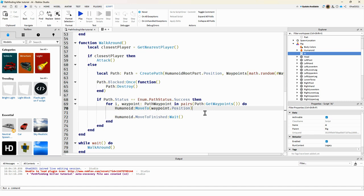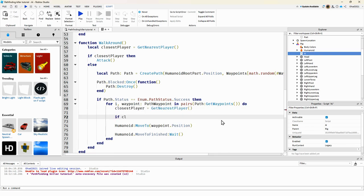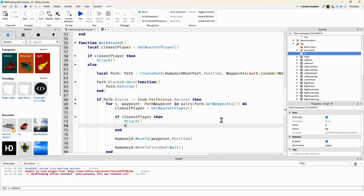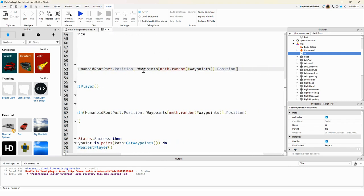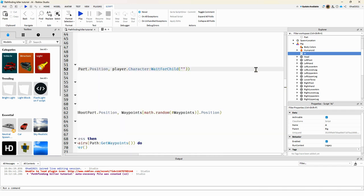Right before the loop, we check if there's a closest player, and if so we attack and break. We also copy the path logic here but instead of using the waypoint position, we change it to use the player's HumanoidRootPart.Position — so the killer moves toward the player.